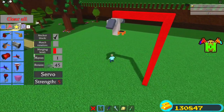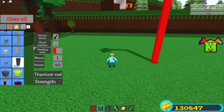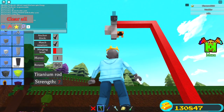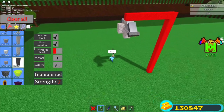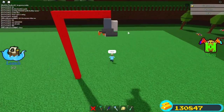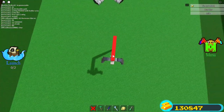Set your rotate back to 90. Get your titanium rods and set match rotation on. Place them right here, then press T so it's sideways like this. Place another one like that, same thing on this side — boom and boom. It should be facing towards the back, or the other way of the seat, like this.